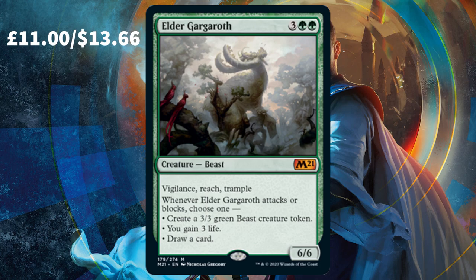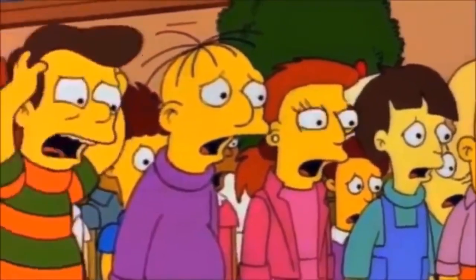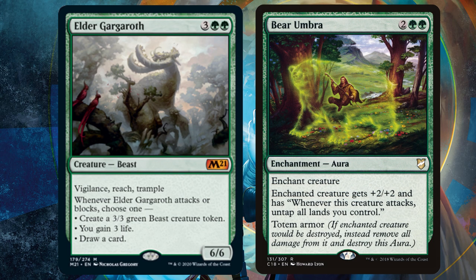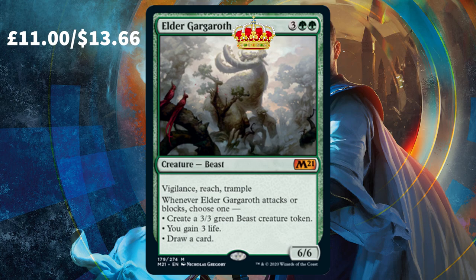You know what your opponents will be saying once the Elder Gargaroth starts coming at all your creatures — Stop, he's already dead! Imagine attaching a Bear Umbra to it, essentially turning it into a stronger semi-indestructible Wilderness Reclamation. Gargaroth, you're going straight into all of my Commander decks.